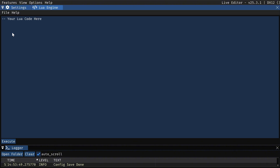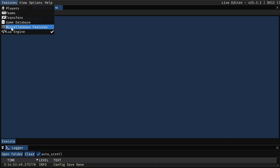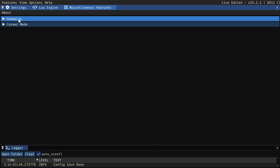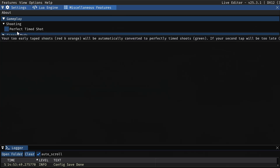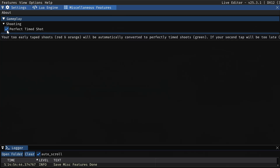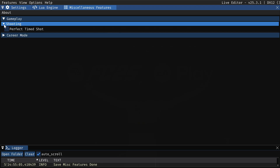The first section is the Lua engine, which allows you to execute code you found online or made yourself. This is a bit beyond most users, so you can ignore it or search 'Lua engine' in Google to find nifty features. The miscellaneous features section gives you gameplay and career mode options. Under gameplay, you have the shooting section — tick this box and it gives you perfectly timed shots every single time. Personally I leave it unticked.